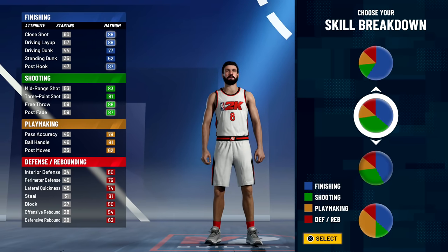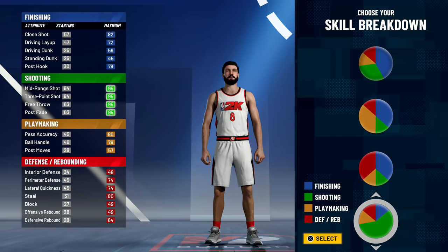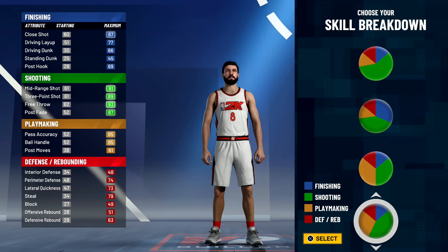Looking at the third build option — trying to balance things out. Focusing on shooting, you can get a 95 across the board but everything else takes a backseat — dunks go to 59. This other option has close shot at 92, free throw 91, but driving dunks only 74. I still want good shooting but I also want my close shot at 87 and decent dunks. Almost like a Curry build but not quite high enough.